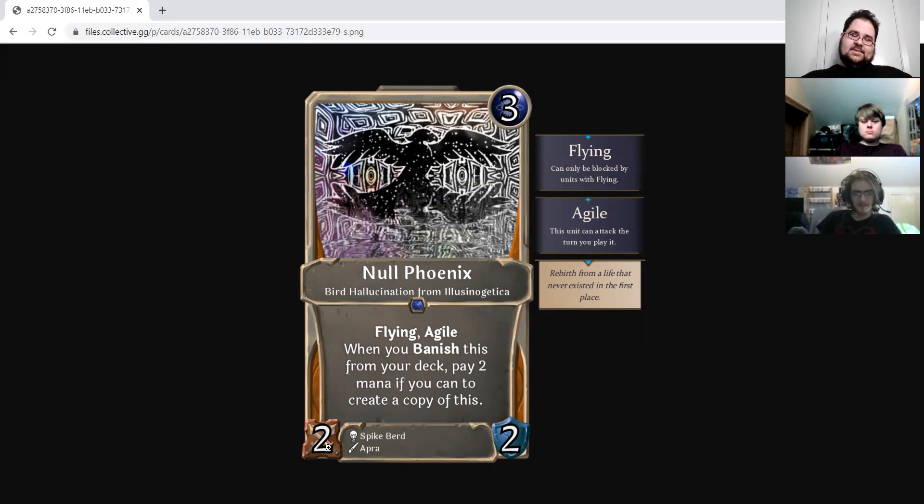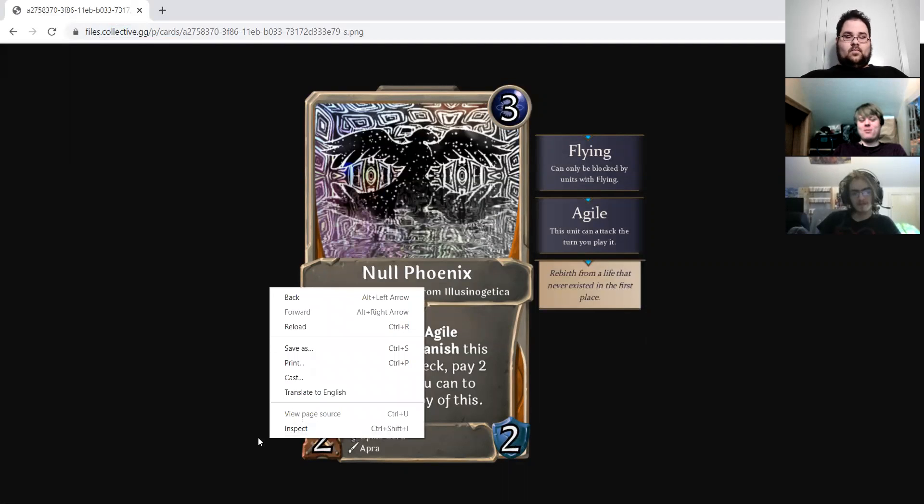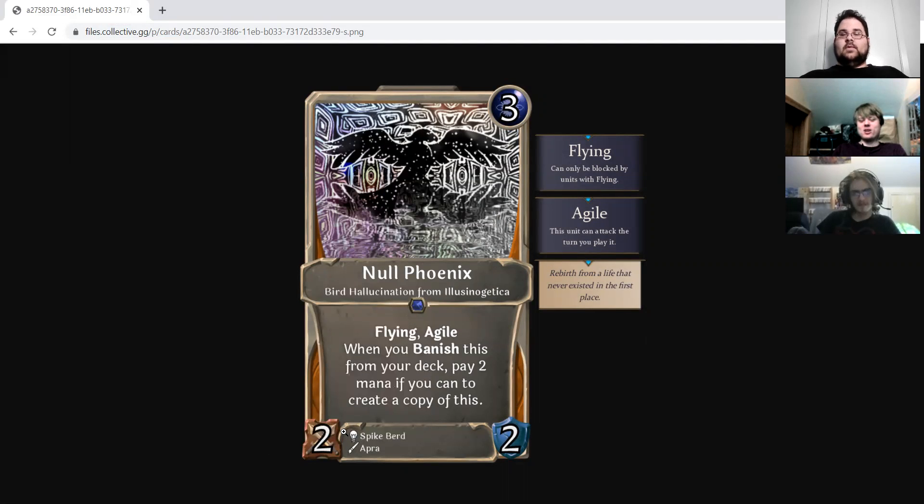Empty, what do you think of this? I really like this design. The fact that Spikebird found a way to do Banish Synergy is really hard, just because of how many things it breaks. Spikebird really found a way to ride that line and make a Banish Synergy card that doesn't break anything.